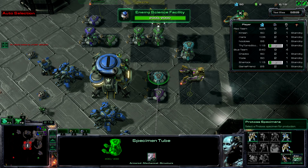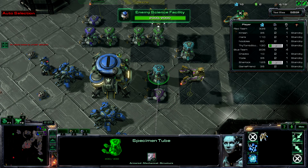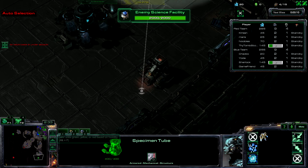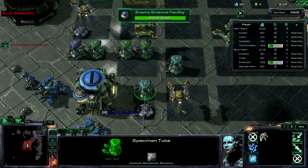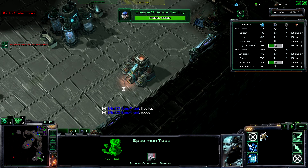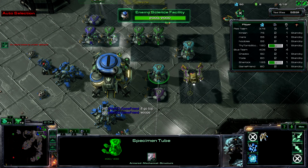Our allies' base is under attack. Are we all going through the middle? What's the side thing? Oh, the two side things are the Vespene gas things. They increase — I think they get you Vespene. Vespene can be used for certain upgrades. Our allies' base is under attack. He's talking in team chat. I'm talking in all chat. He's going top, guys.